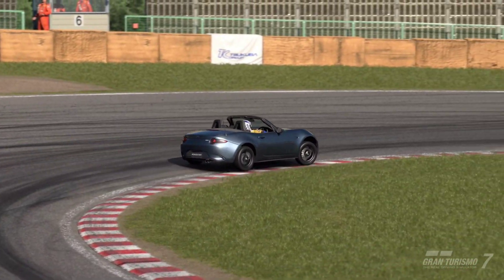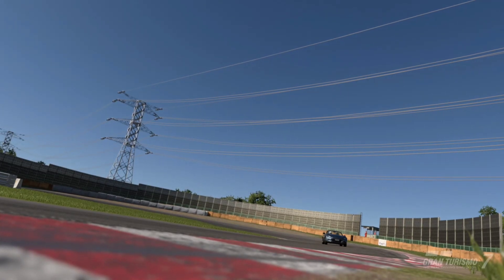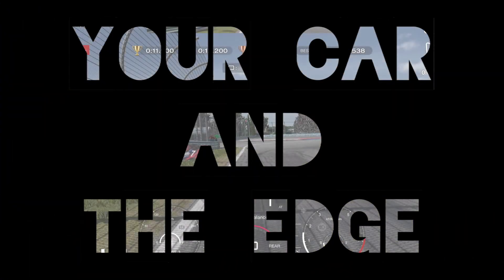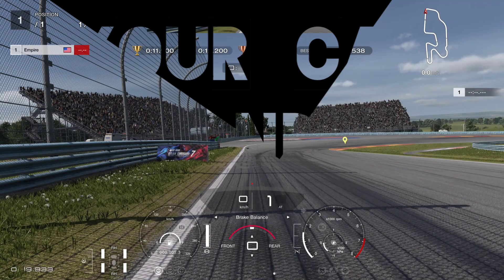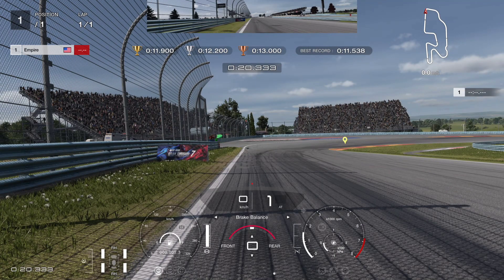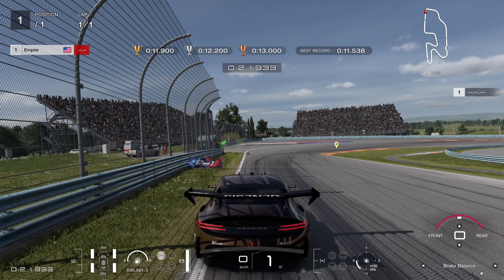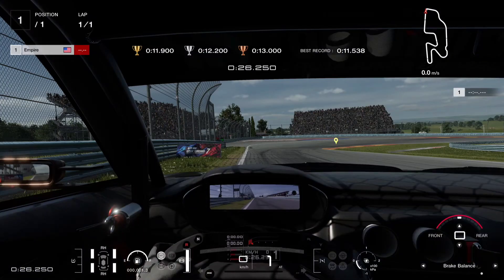For this drill, we're expanding upon the previous video in regards to vision and references. We're going to find the absolute limit of the track. There are a few ways to find out where your tires are in comparison to the track. The easiest way is to get into the chase cam, park your car with the wheels right alongside the grass, then go into your preferred view and line up the edge of that track to something in your HUD or your dash.